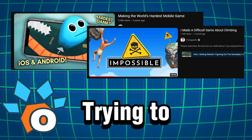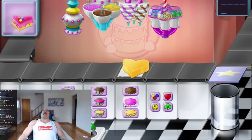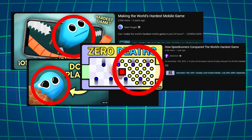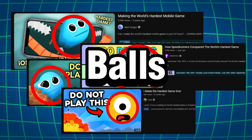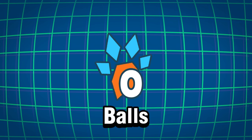Last time, while we were thinking about the next game we want to make, we stumbled upon a couple of videos where they're trying to make or play the quote-unquote hardest game, and we noticed one thing some of them have in common — they've got balls. And we thought we've got balls as well, so why not make a game about balls that are hard to beat.